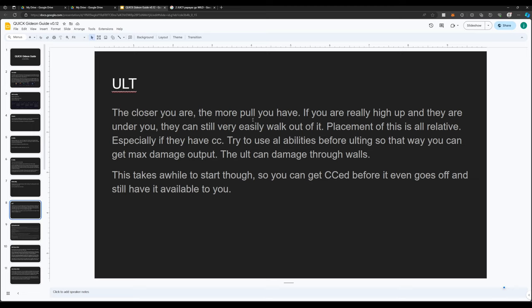River buff damage — just takes one Q and a basic to secure at level two. Otherwise three autos, and I think R&B also takes three autos at level one. But you should always go Q on river buff — it's worth it to make sure you secure it.